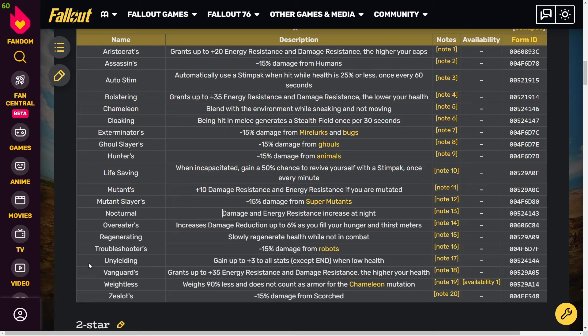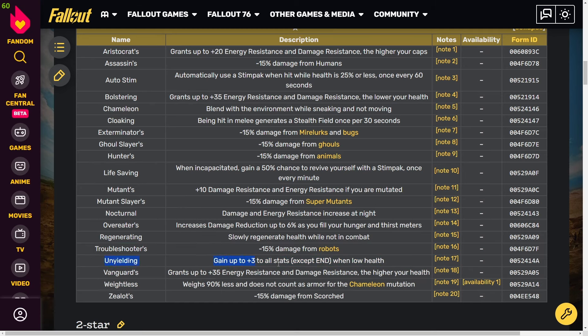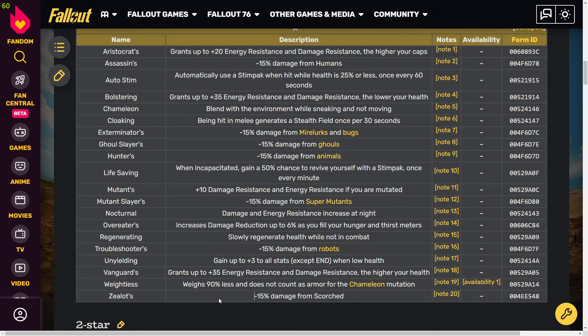Unyielding is my favorite armor perk — you gain up to plus three to all stats except Endurance when your health is low. This is obviously really good for a bloodied build. My current build is a full set of Unyielding and it just means lots of damage, lots of XP, more carry weight — across the board a lot of benefits. If I'm not mistaken, you cannot get Unyielding on power armor, only on normal armor.